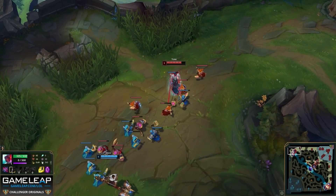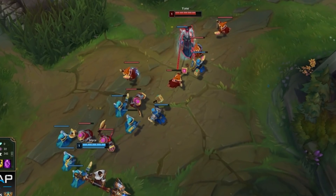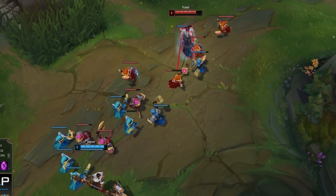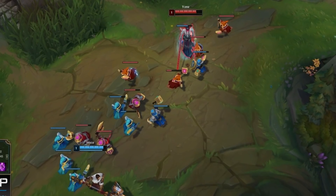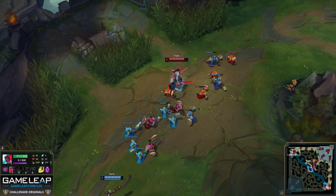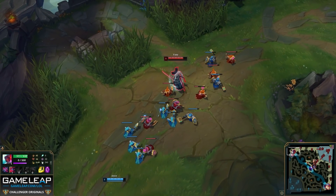When Yone hits this minion, not only is he doing so in a safe position, but look where Jayce is — he is way back. The blue minions not only outnumber the red minions but are also healthier. Now, looking at Yone here — he has two swords and his whirlwind stacked, so the next time he Q's he will dash forward and knock up enemies. This is when Yone is at his most dangerous.